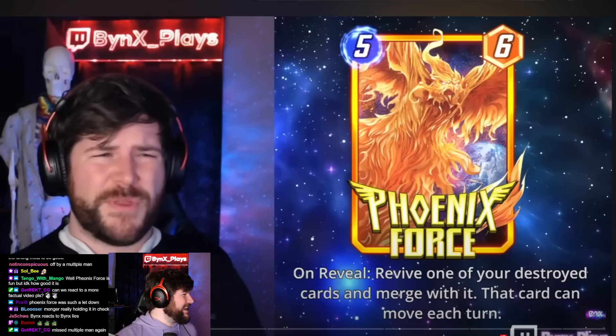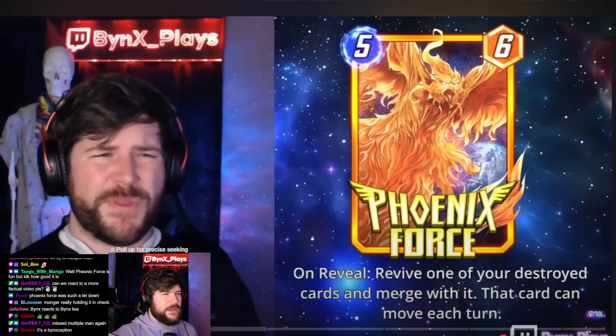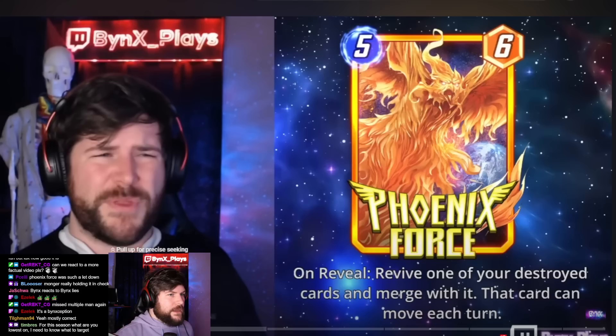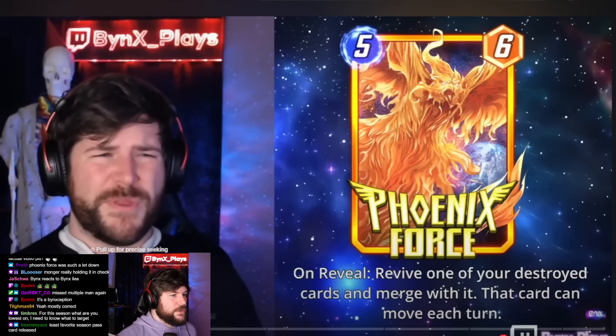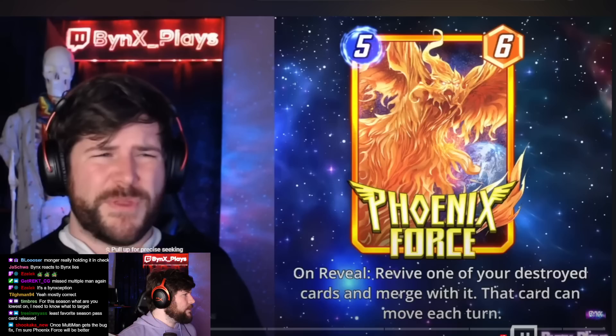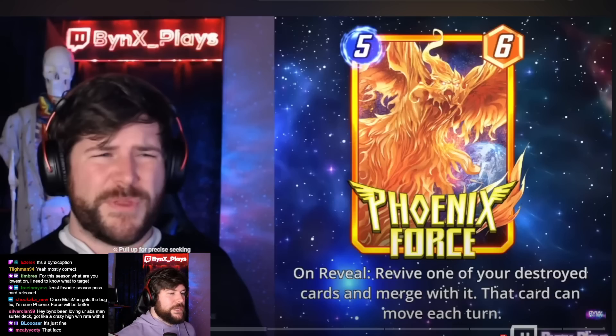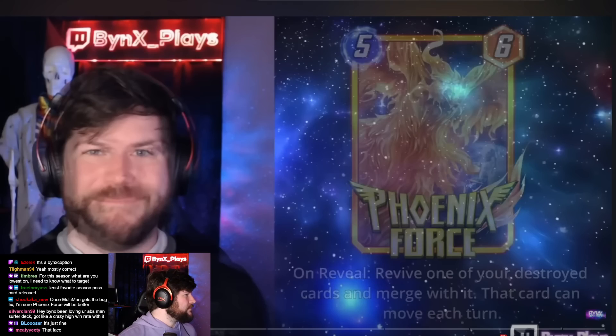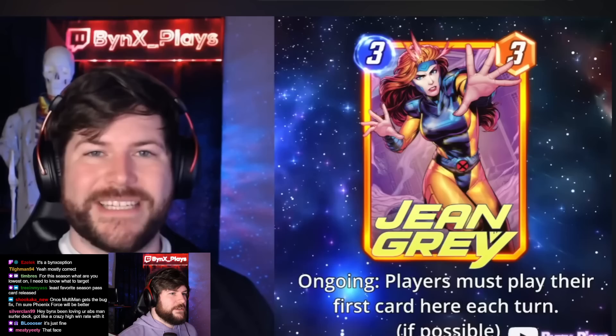Looking back, I think I kind of hit it on the head — it might be a little too much to add. I probably didn't consider that it would just fall into a more straightforward combo deck, which is kind of what it became. The only real way to play it is as a strong combo deck. With the change to a four or five, things are different, but it's still not really viable in the meta, mostly because Human Torch is one of the best things you can get and Killmonger exists. I'm still excited they added something like this — it's a unique card — and their decision to buff it before the season ended was very cool.